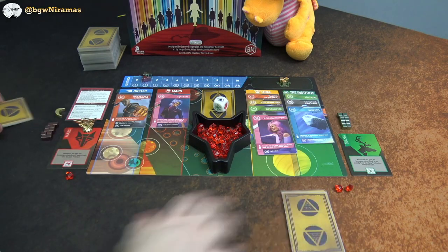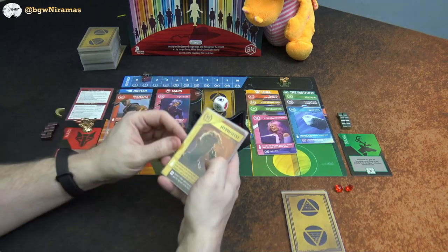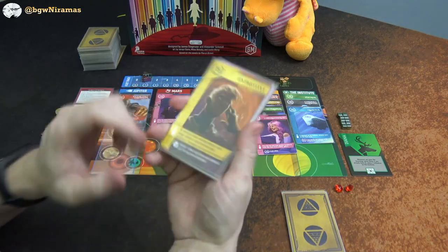Draco picks up Cassius from Jupiter, which means he moves once on the fleet track — he doesn't want to fall too far behind there.